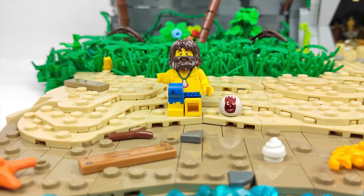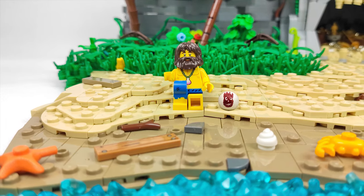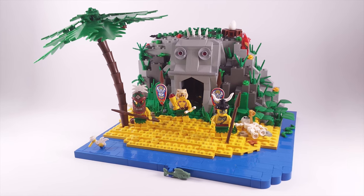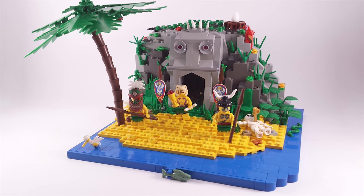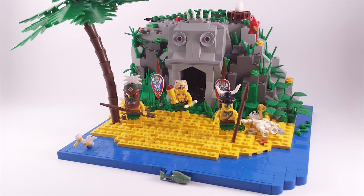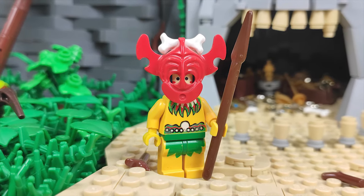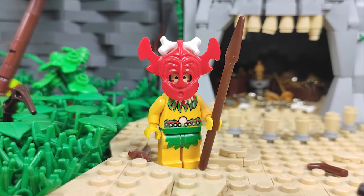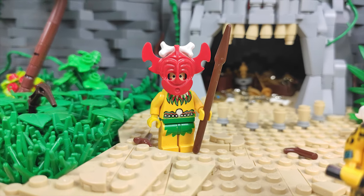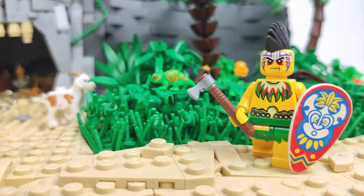If you saw the previous parts then you already more or less know what to expect, but if you somehow missed them, just a quick recap of what this build is all about. When I came back to LEGO after my dark ages I made a little vignette with the Islanders, and now I wanted to remake it with all the bricks and skills I gathered over the last two years, and to be honest it far exceeded my expectations. I wanted to mix the techniques I've learned, try out a few new ones, and even use some that are popular amongst the community but I never had a chance to use. The overall look that I've got is something I can really be proud of.